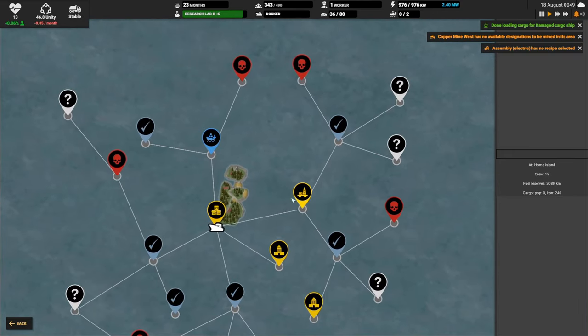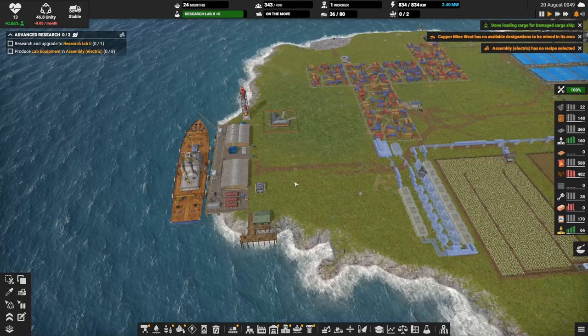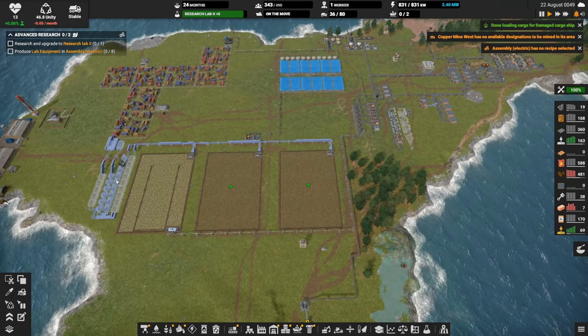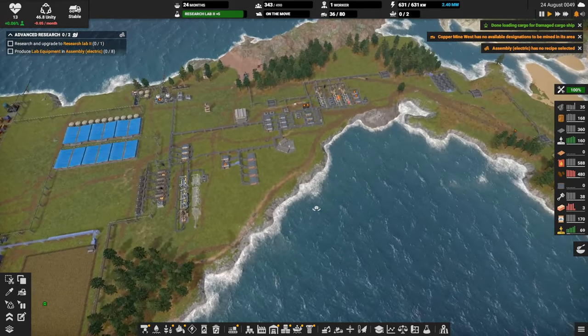Okay, cargo ship's up here — deliver the cargo. Off our ship goes to do that. We've got our food belts and storages, and that's going to take a while to construct. Not urgent.